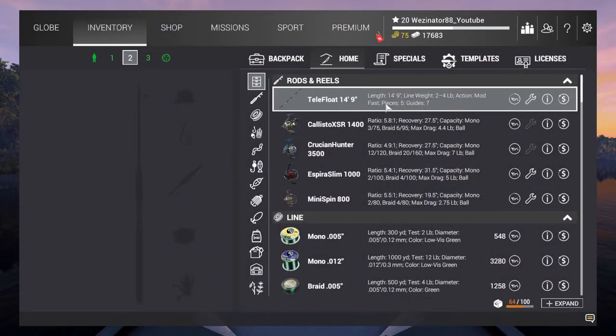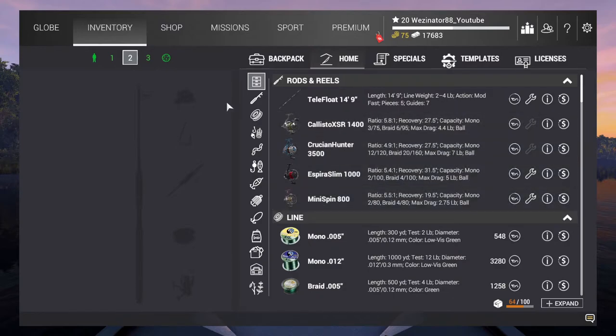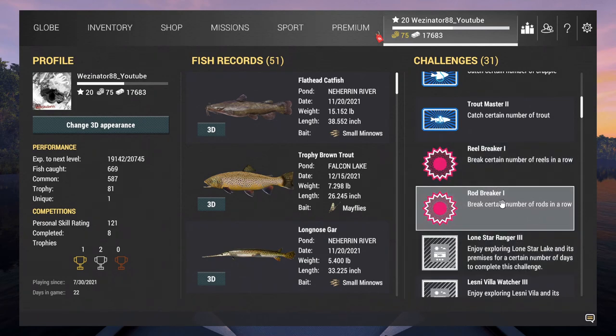I'm not gonna go for the expensive rods — I'm gonna go for cheap rods like the floats. I might just use my telescopic rod. I know the reels are a bit easier, like the mini spin. You can break your rods, but if you break them you can't repair them. You do get some bait coin for breaking them. You've got to do it in a row, so if you do one try not to do the other because it cancels the other one out and you'd have to start again. I'm gonna try and do the rods first, then maybe do reels another time.